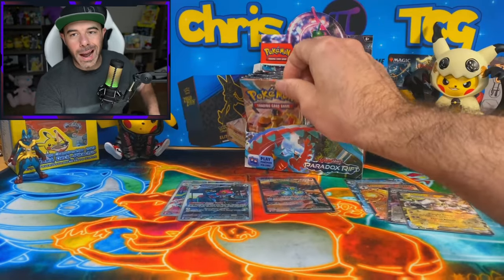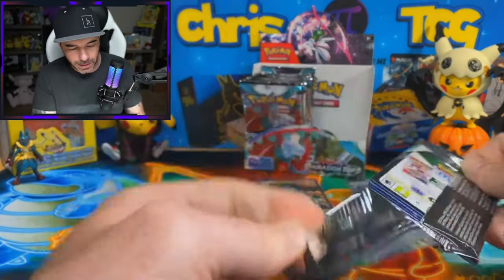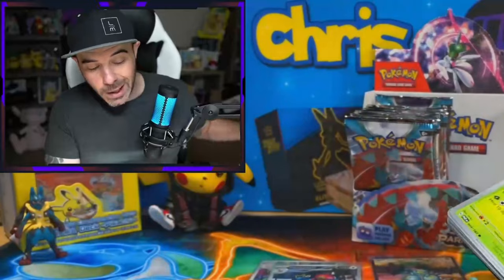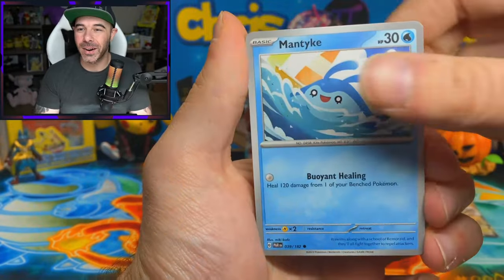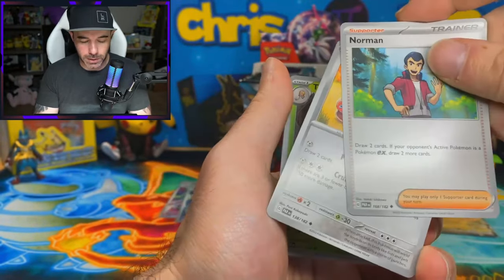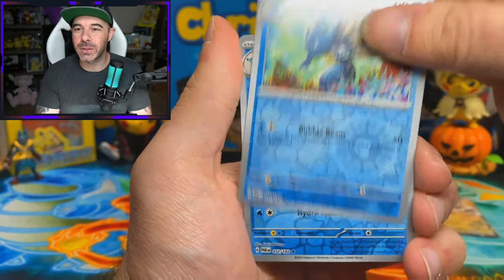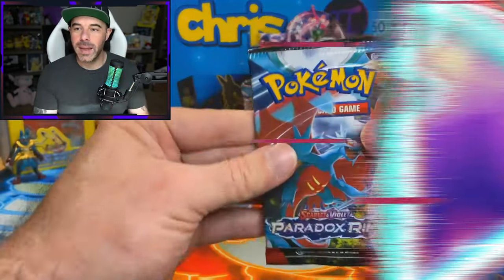We did just have a regular Iron Moth behind that for our holo. The colors pop wildly on these AR cards - this is insane. Gabite, Minen, Norman. We have an Orthworm, Toadscroll, Seedra Reverse - it evolved into a Kingdra - and another Porygon Z.